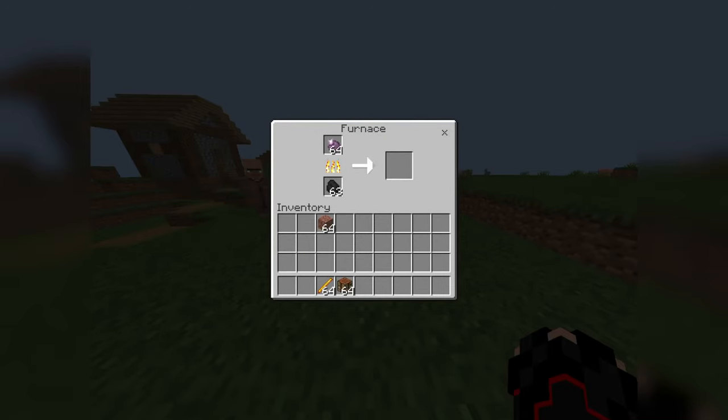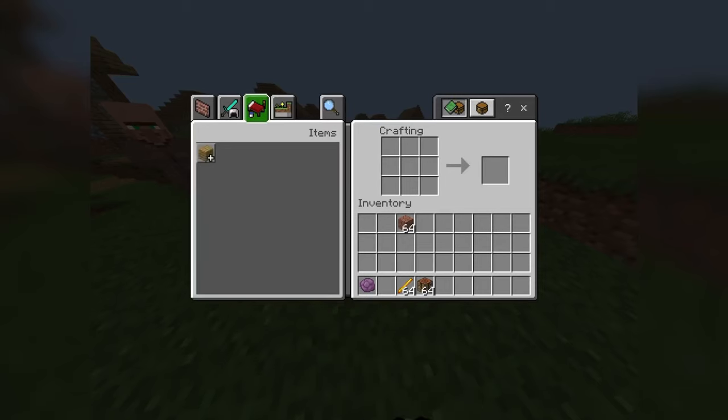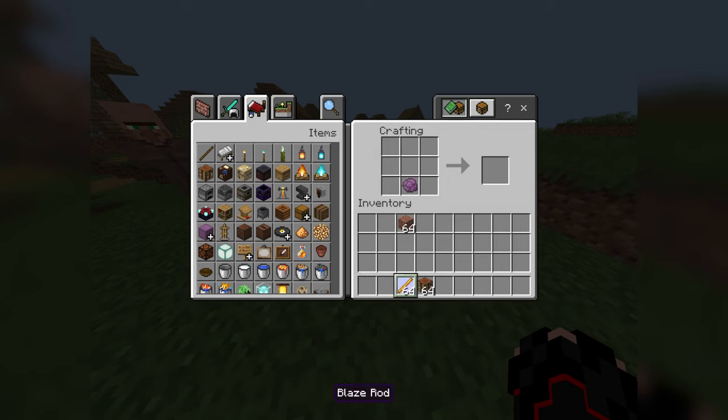If you didn't know, you can smelt coral and it will turn into popped coral. And you can make a decoration with it in the crafting table.